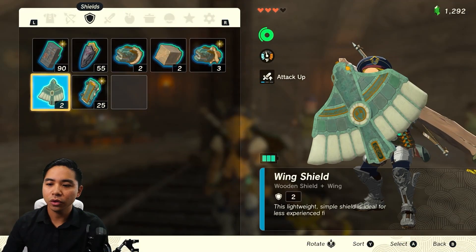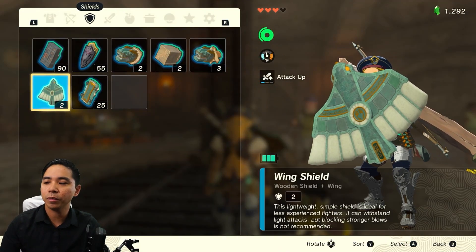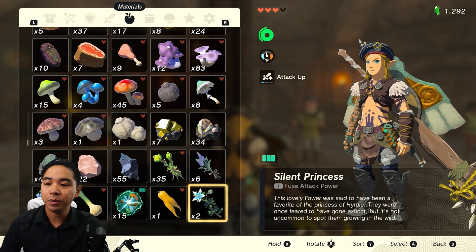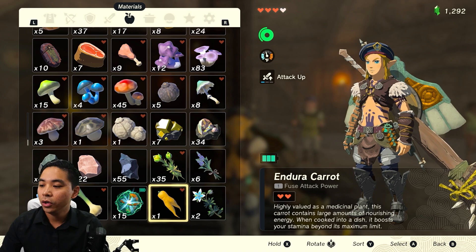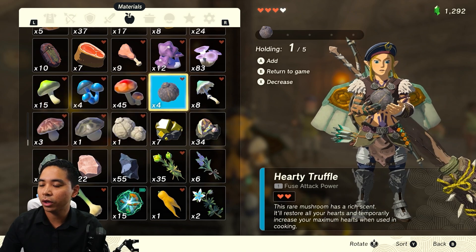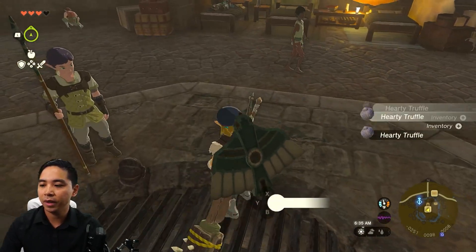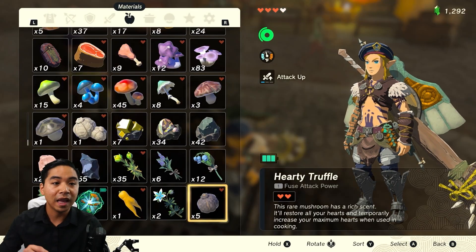You do need a wing shield. You can get a wing Zonai device from the Great Sky Island. The material that you want to duplicate needs to be last in your inventory. So if I want to duplicate, let's say these Hardy Truffles, I need to drop all five of them, put them on the floor, and then pick them up. That'll allow them to be last in the inventory.